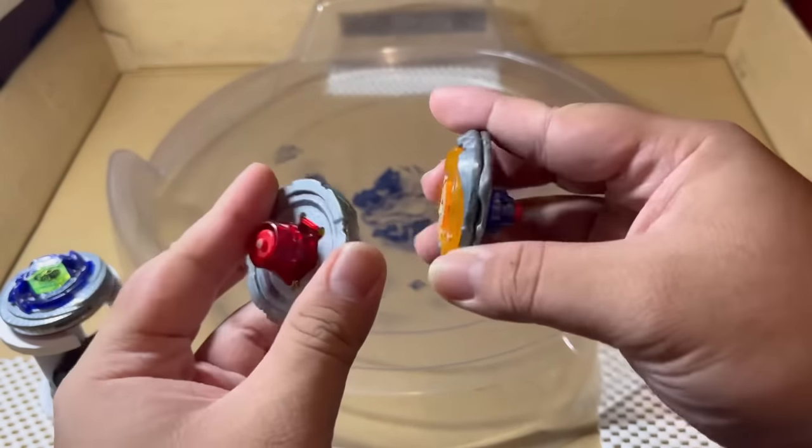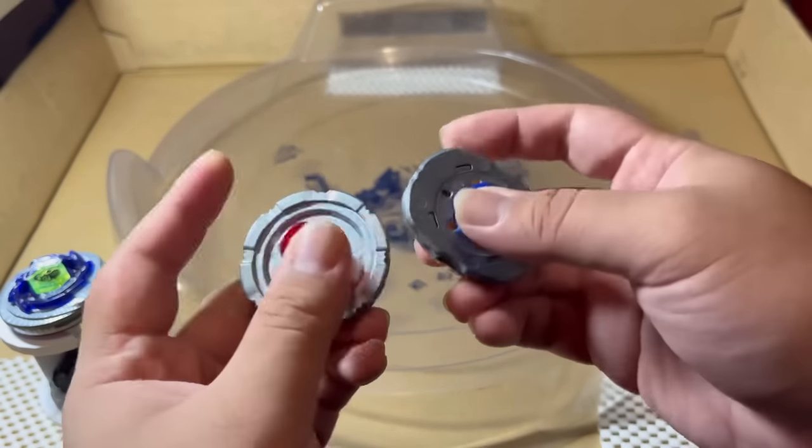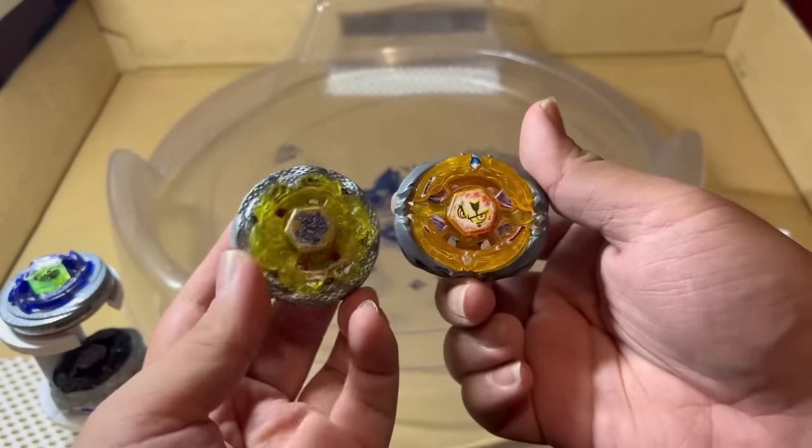Death Quetzal did try its best, but I guess it's just not tanky enough for Flash Sagittario. And don't get me wrong, Death Quetzal is a super good defense type Beyblade, but Flash is just better in attack.